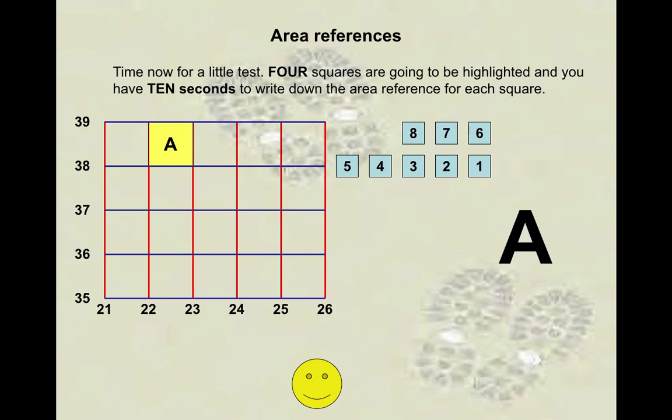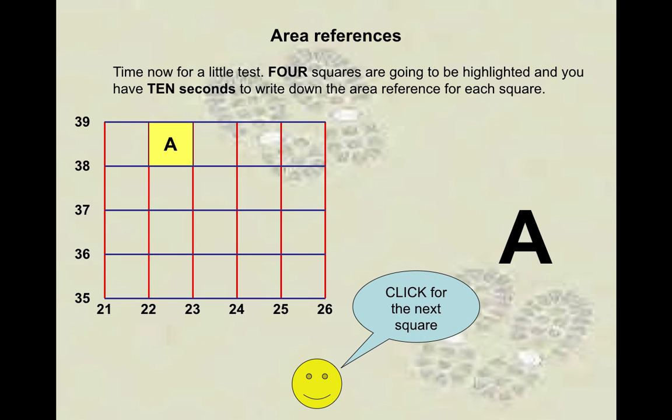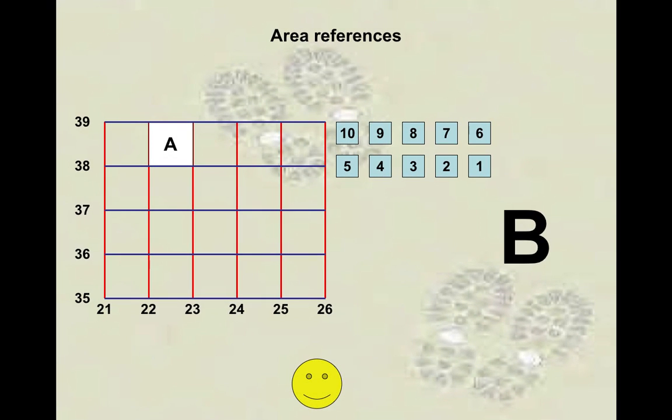What is A? Write it down. To be formal, you need to write AR equals the numbers, for example AR 22, 38. It's just too easy now — two minutes ago you all didn't know how to do it, and now you know how to do it.